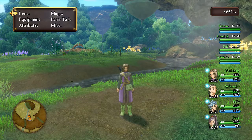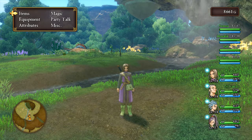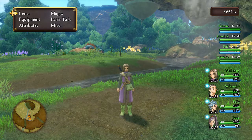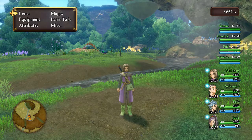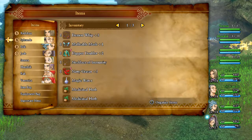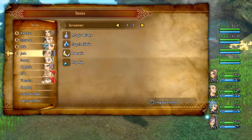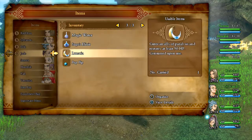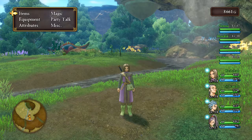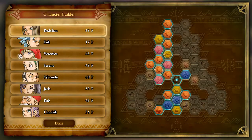So the setup here — I've gotten everyone up to around level 57, 58, 59 for Veronica. I have Red Chan, Sylvando, Eric, and Jade all in the party. Sylvando doesn't technically need to be pepped up right now, so we're going to be using some items called pep pips. Jade has the pep pip right now, and this pep pip will instantly pep someone up.